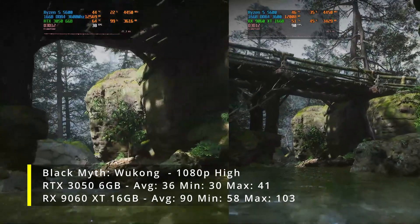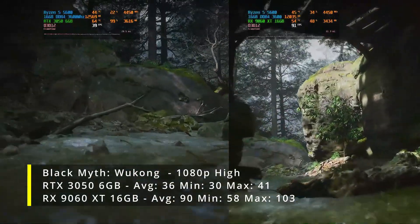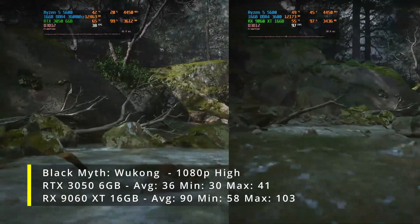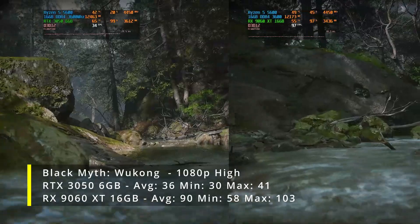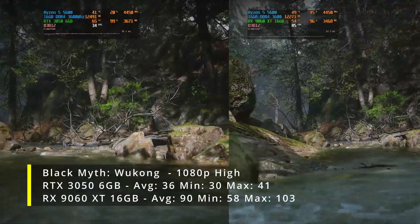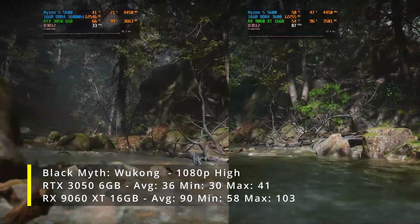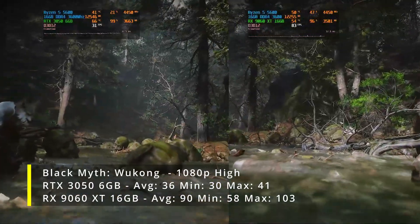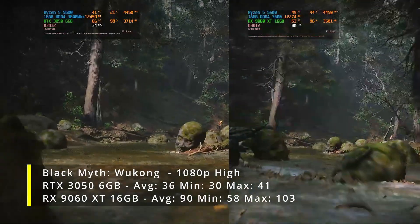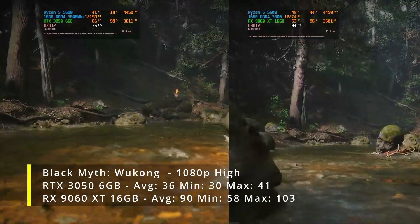Our final game is Black Myth Wukong. The 3050 6GB was an average of 36, a minimum of 30, and a maximum of 41. The 9060 XT 16GB was an average of 90, a minimum of 58, and a maximum of 103. Getting almost three times the average there - going from 36 FPS average right up to 90 FPS. Really big differences there, as you can see.